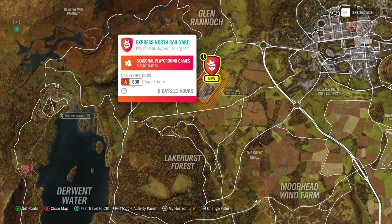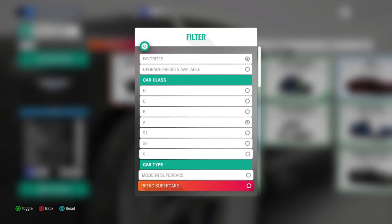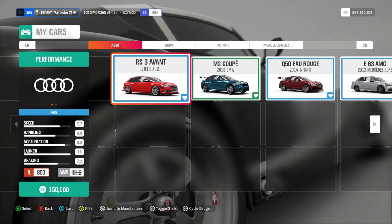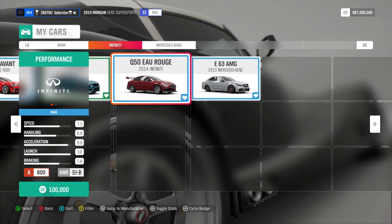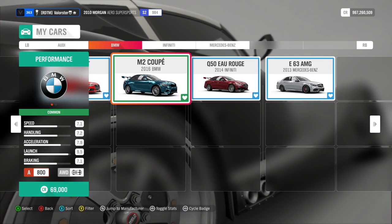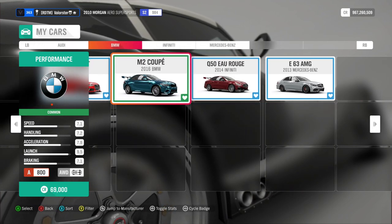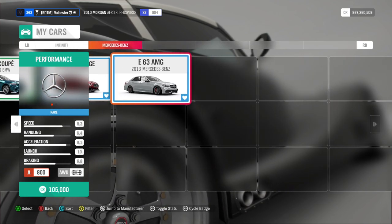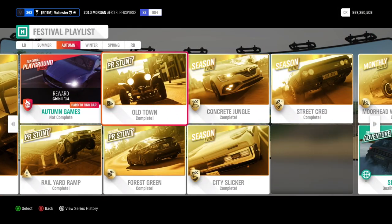Playgrounds - we need A800 super saloon. Like I always say, super saloon is basically what you prefer. These are all good cars that I use for that. I can't really advise anything specific - if you like acceleration this one is a false acceleration, so it's basically your own preference. What can we win from that? The Ghibli 2014.